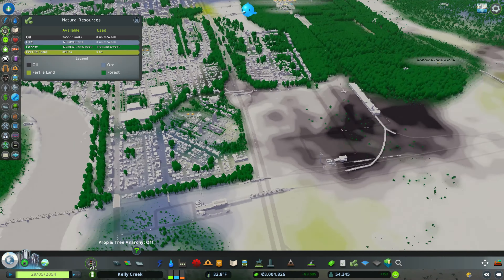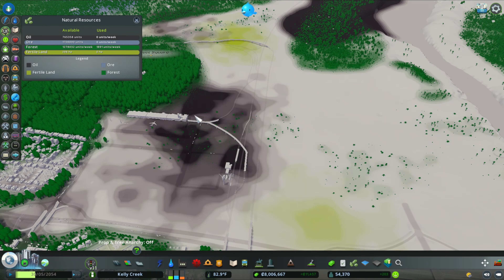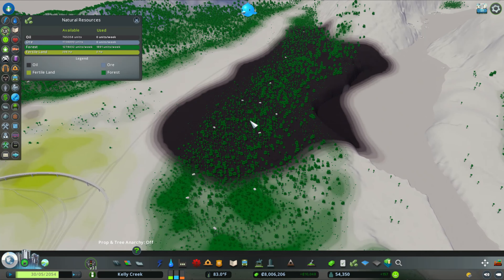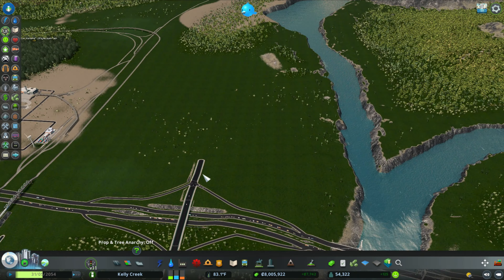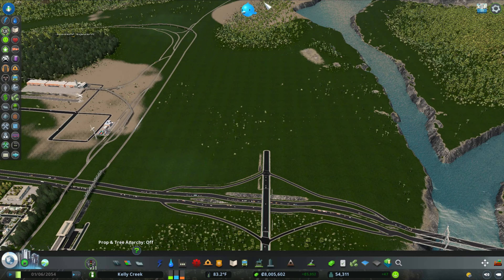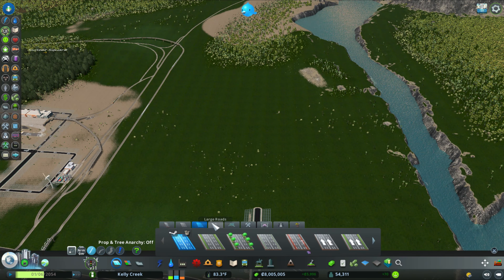So where is the oil? Let's go to natural resources and look around. We have oil right on top of our cargo transportation, and we have oil back here too — that actually was a complete accident. So we're going to go through and build an efficient oil industry.